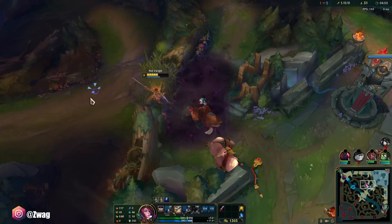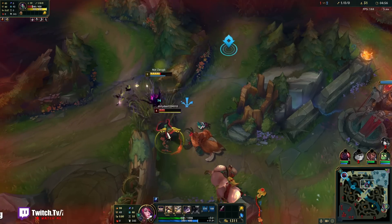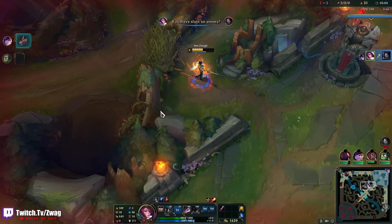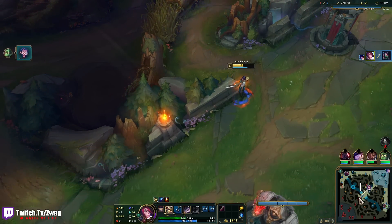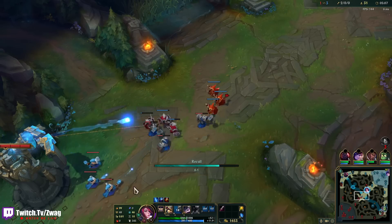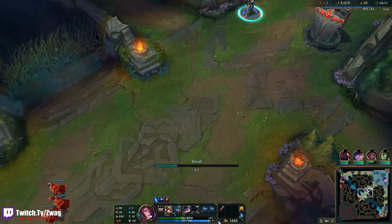I have parry — three seconds. Wait, where the hell did she go? She could have recalled there and I actually would have never saw her. I think this wave will push into me. Normally I would get the lifesteal first, but I'm just going to grab this and boots. This will help me farm.